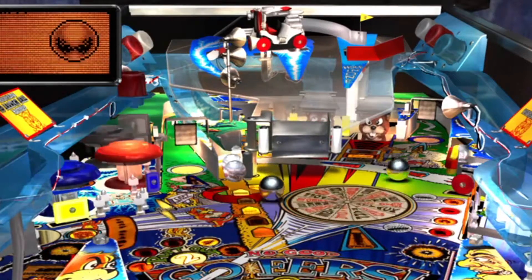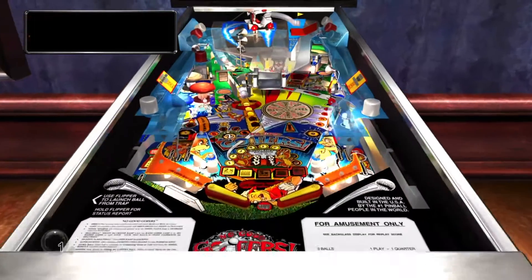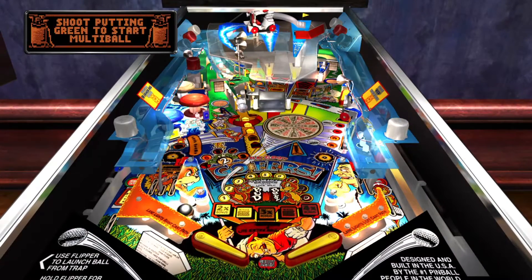If you hit the gophers in the face enough, you can lock a ball. Lock two balls, then go for the green, and you'll initiate a multi-ball. Hit the hole-in-one to score a super jackpot.